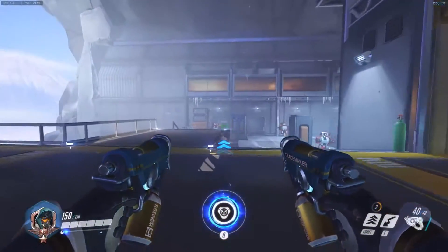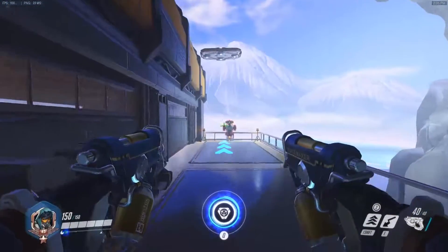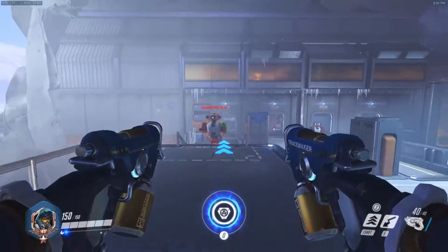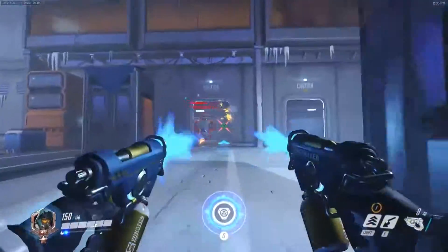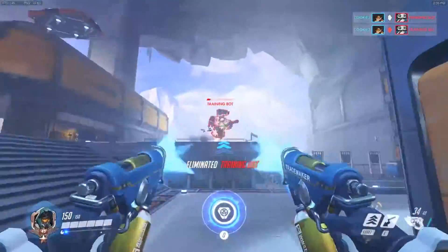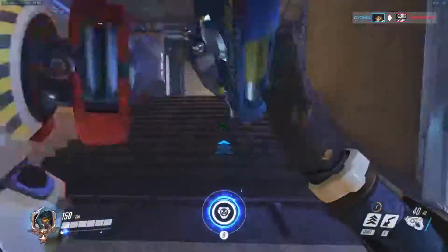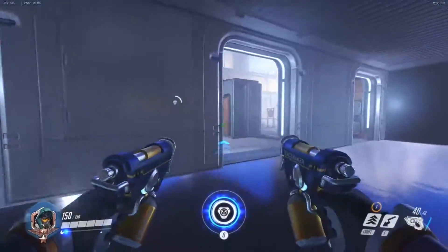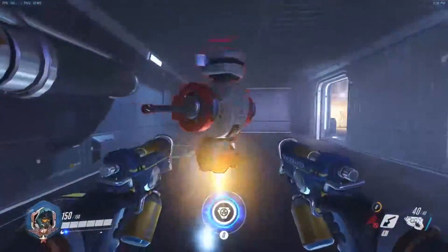The next thing we're going to go over is learning how to melee really well on Tracer. There's no way to really practice meleeing besides just shooting and trying to blink to the bots and melee them. So just shoot at the bots, try to blink towards them, get in melee range, and hit them with a melee. Learn how far you need to be from the bot in order to actually reach them with a blink and melee. You can also just blink and hit without shooting — get as close as you think you need to be, blink and hit, then pick another bot and blink and hit. Just keep trying to do that and you'll learn really quickly where you need to be in order to connect.